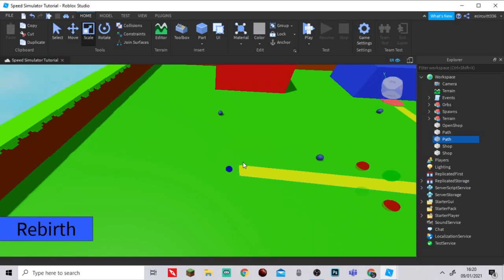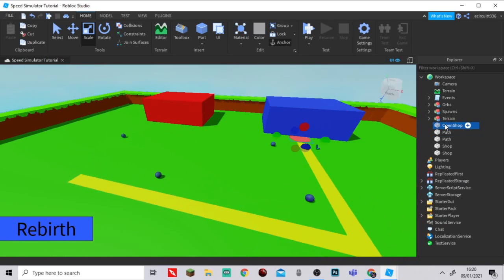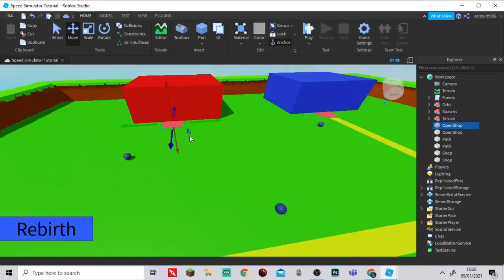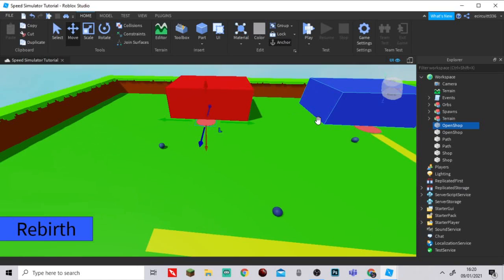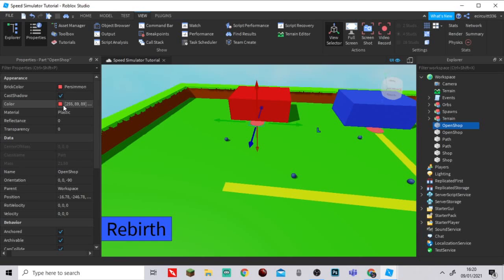Let's get back to the video. I'll duplicate the open shop, bring it over here. That one is red, so I'll make this one blue — a blue building for contrast.